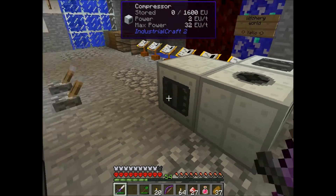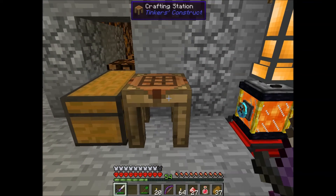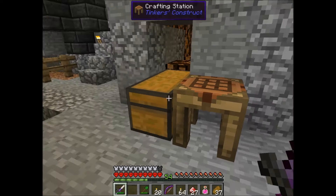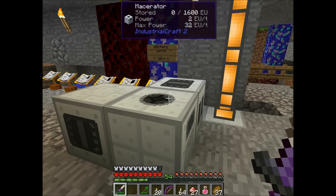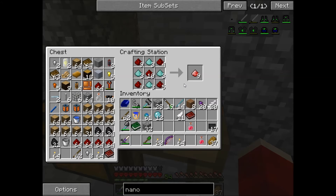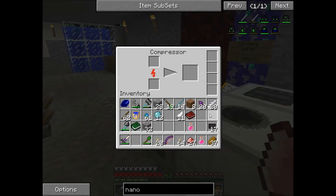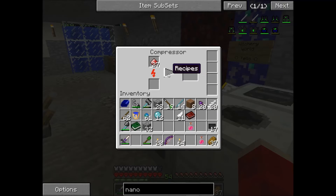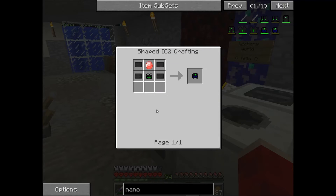We had a server crash because I couldn't open some things. Okay guys, we had a server crash — we'll be back soon. We're back now. I'll grab the energium dust and throw it in the compressor, which will compress it into energy crystals.